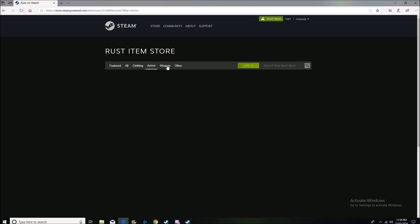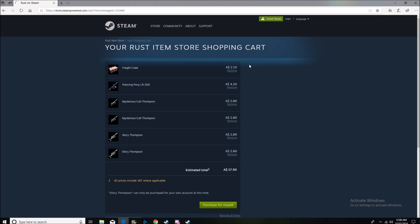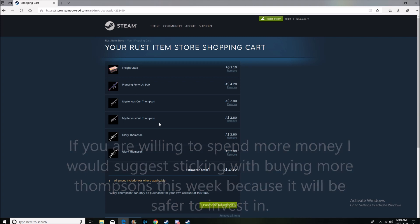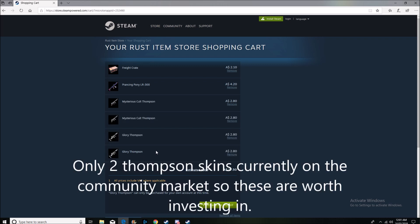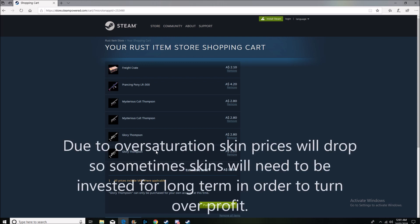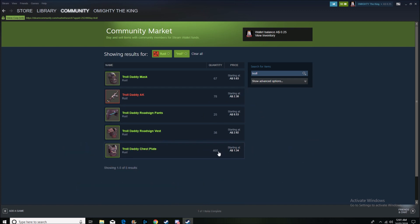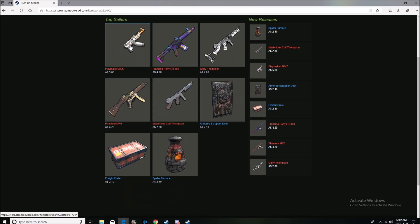That's pretty much all I have to say about this week's skins. I'll keep doing these videos every week. To recap: we're buying the Thompsons because there are only two on the market — supply and demand. Be careful of oversaturation; the Troll Daddy chest plate has 460 quantity which brings prices down. You can also check the Rust item store's top sellers — right now the AK is selling the most. Remember: the more expensive the skin, the riskier the investment.